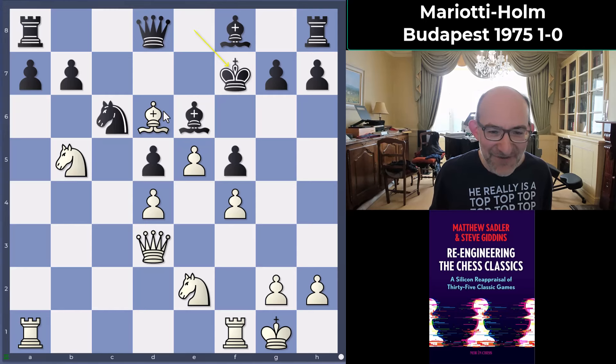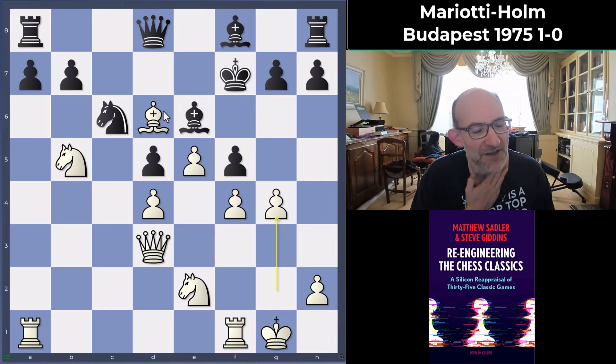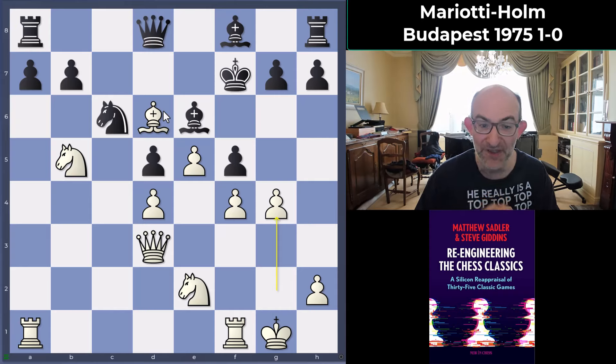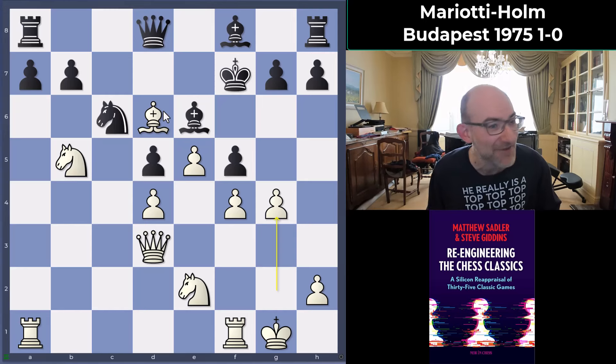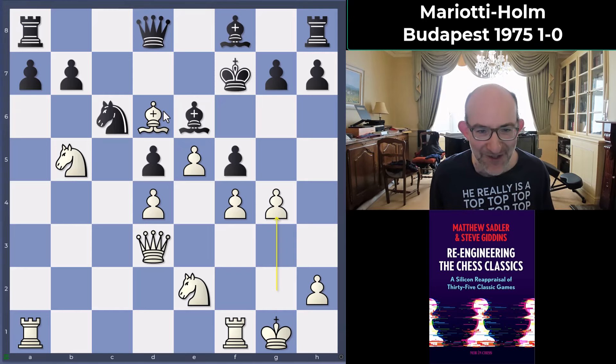The g4 push turns out to be an absolutely massive smash. Mariotti's play here is really very instructive: the opening concept, the build-up, the levers, accepting that Black has the two bishops — just playing dynamically with the pieces on the board. This would be a lovely lesson for a young player to see how this is being done and think about doing something similar in their own games. I would have found this sort of game really instructive when I was young — and I still find it instructive now.